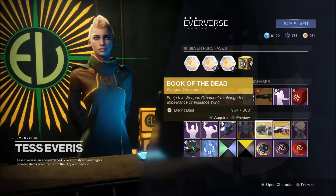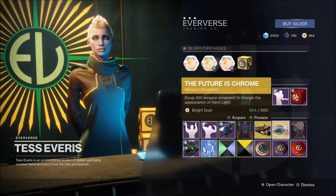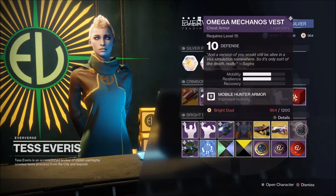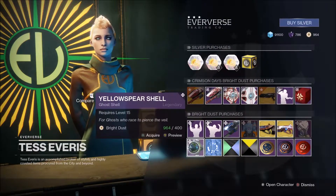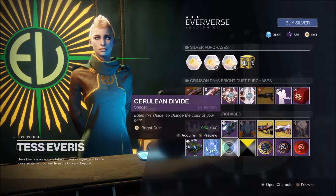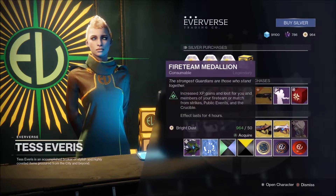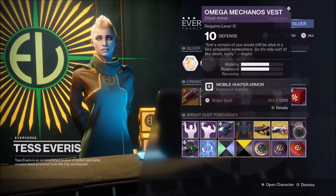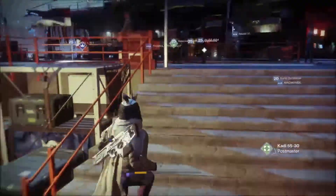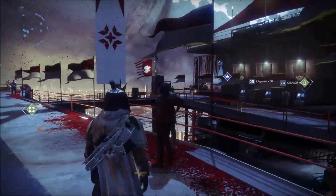There's also the old Double Run vehicle - nothing too special. The Nebula Bloom ship - I don't like those sorts of ships. Then the Book of the Dead for Vigilance Wing and The Future is Chrome for Hard Light. We also have the Omega chest armor, the Yellow Spur Shell ghost, the Shirlian Divide shader, the Bum Will Be shader, and the three usual medallions.